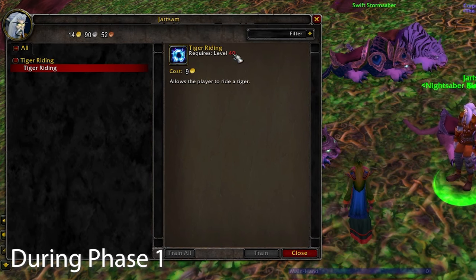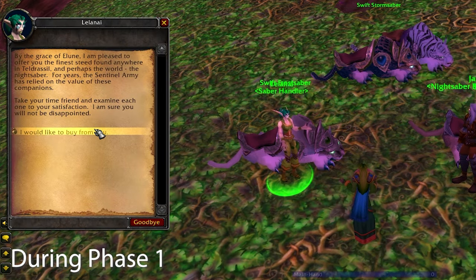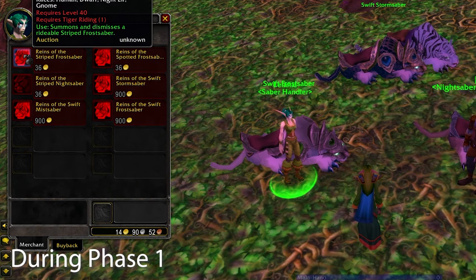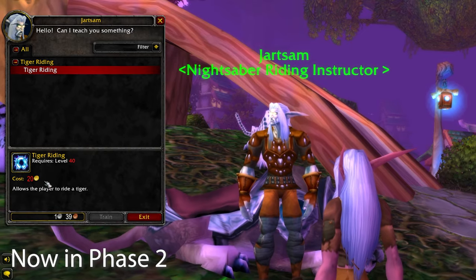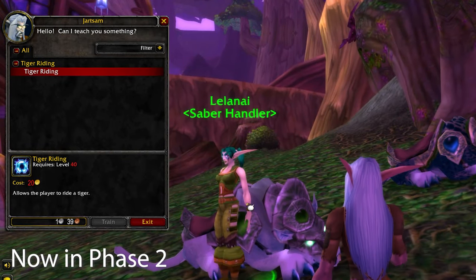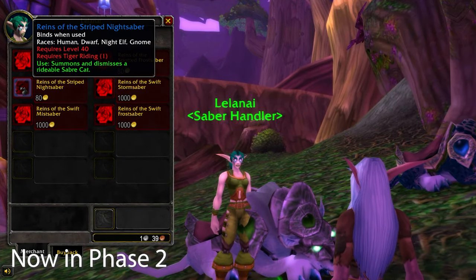If you remember from phase 1, the cost of mounts was showing as 40 gold, assuming you had rank 3 and honoured with the faction you were buying from. This would give you a total of a 20% discount, but in phase 2, Blizzard have increased the cost to match how it was in vanilla, so once again your mount will be setting you back 80 gold minimum. Or you can just play a warlock or a paladin and get your mount for free, which is pretty nice.